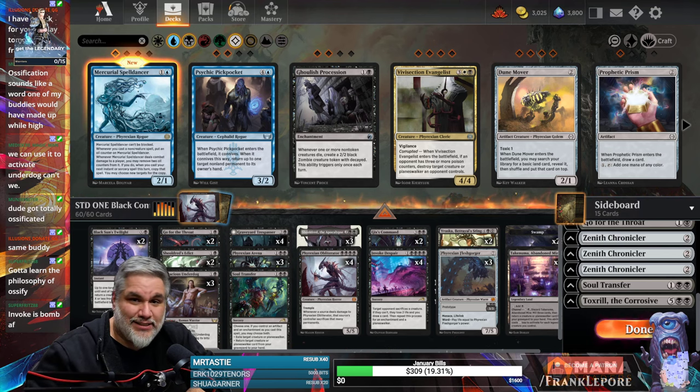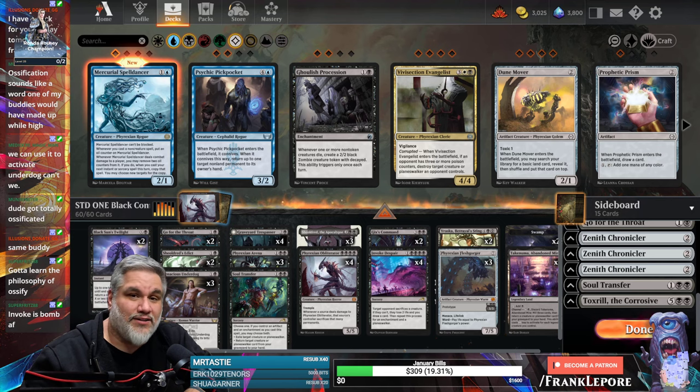Felt very strong with the combination of all the life gained from Fleshgorger and Trespasser and Gix's Command with the Lifelink, so it kind of balanced out the damage we took from things like the Blitz on Tenacious Underdog. Also Sheoldred, I guess that's a card too. It kind of balanced out all the damage, and interestingly we don't think we cast a Phyrexian Arena once. So thank you guys for watching — really appreciate you. Slam those like and subscribe buttons, be sure to let me know what you think in the comments, and I'll see you next time.